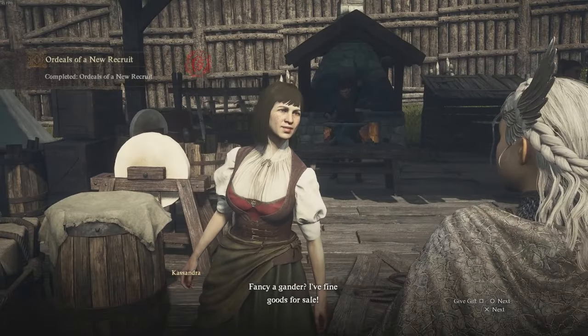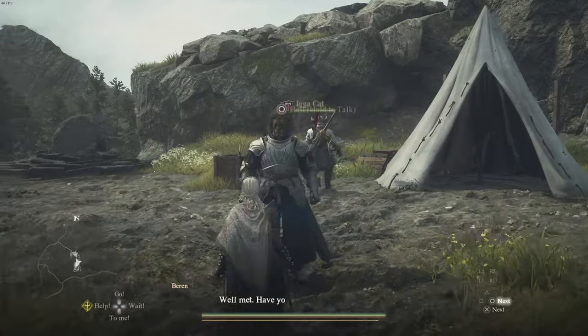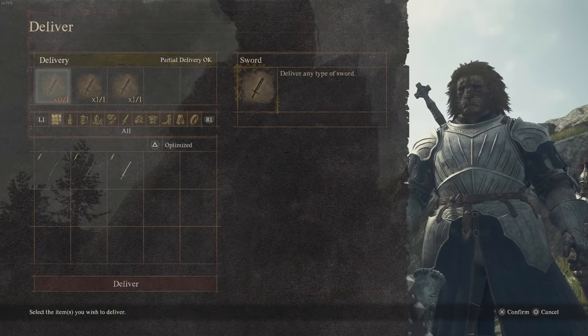Speak to the lady who runs the store and tell her you want to buy. From this point, you're going to buy three of the trusty swords. Once you have the three swords, head back to Baron's tent and speak to him. Give him the swords, one sword for each slot — just fill it up like this.